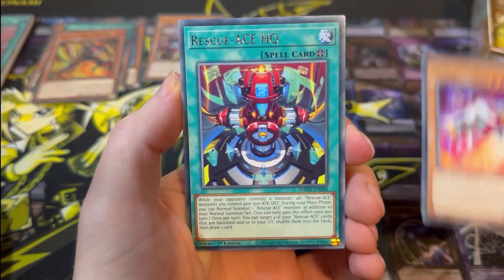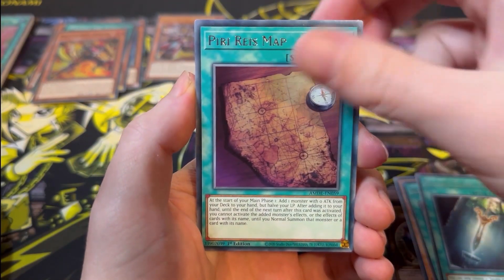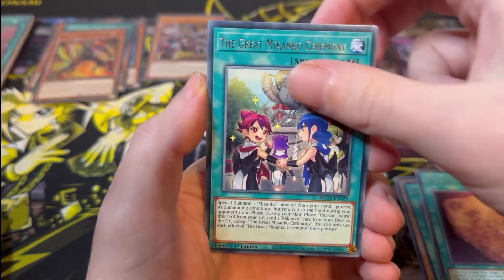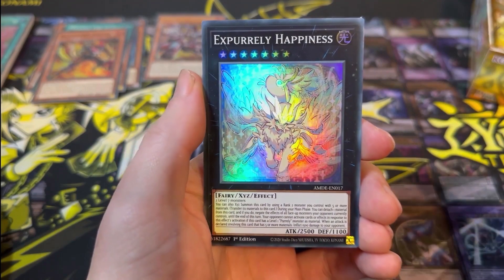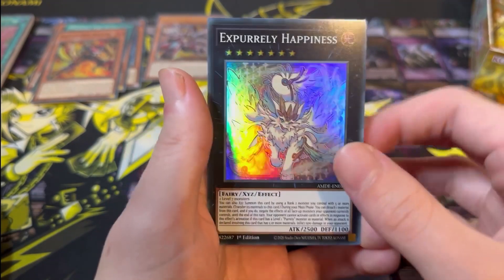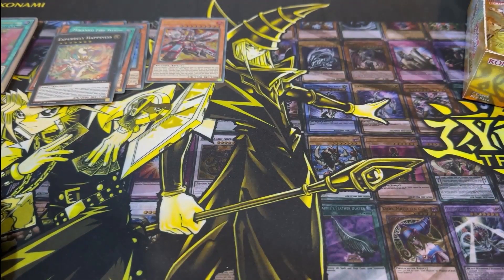Next pack: Rescue Ace Fire Attacker, Rescue Ace HQ, Double-Edged Sword, Piri Reese Map, The Great Mekanko Ceremony, Xyz Import, and X Purely Happiness — sweet! That's a playset of the Super Rares, and we've got the Collector's Rare as well. I like that because I love the Collector's Rare but don't want to damage it — having a playset of Super Rares is so good.